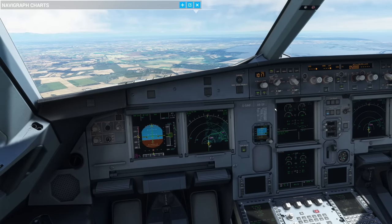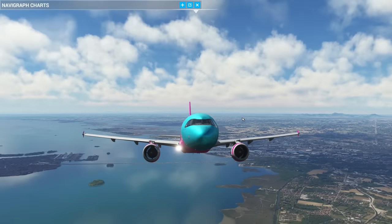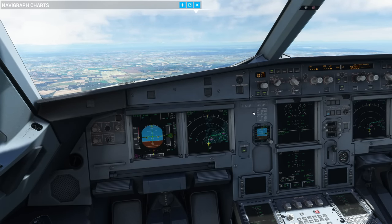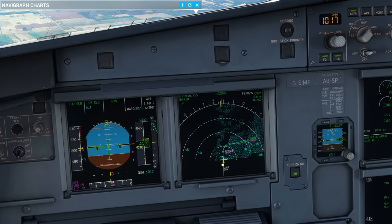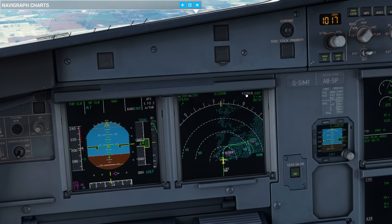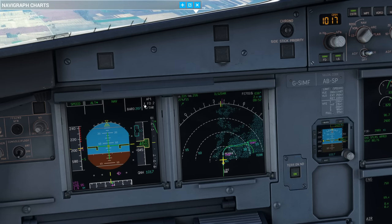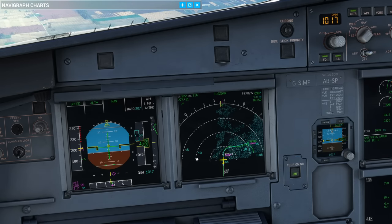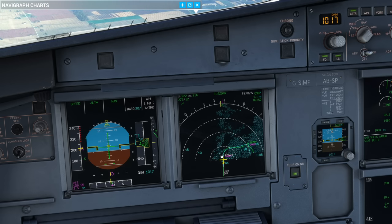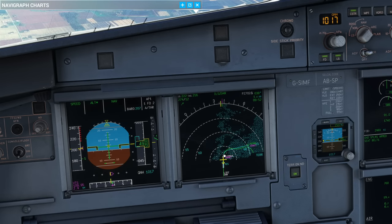If your airline has an after-takeoff climb checklist, run that now. We are climbing away in a correctly configured A320. It's flying in NAV mode, driving itself towards the PAPAZULU702 waypoint — not following the localizer anymore. The localizer disappears as we pass the runway. It's targeting 203 knots when it should be 200 maximum — not the end of the world at three knots fast, but all missed approaches are different so you could have a different speed limit.